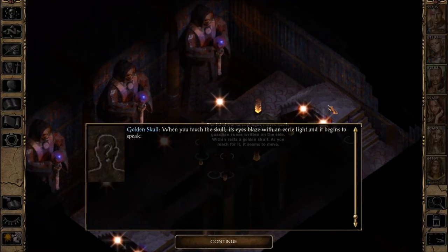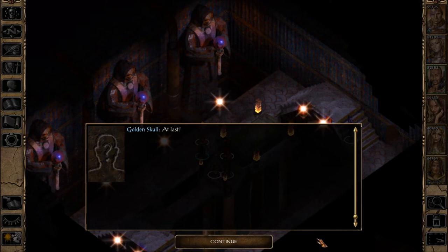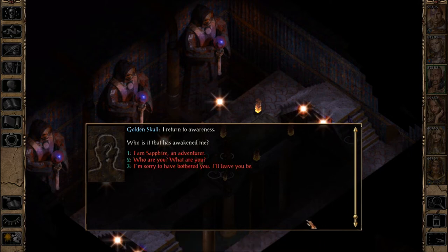The lid of the sarcophagus moves easily. Guardian runes are written on the side. Within rests a golden skull. As you reach for it, it seems to move — it's a golden mort. When you touch the skull, its eyes blaze with an eerie light and it begins to speak: 'At last! I return to awareness. Who is it that has awakened me?'